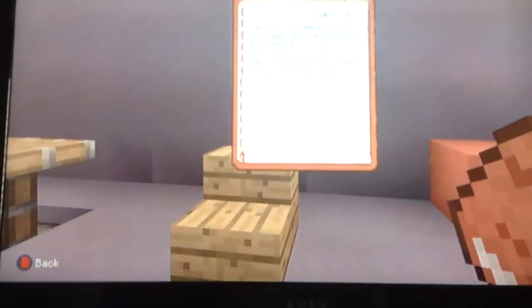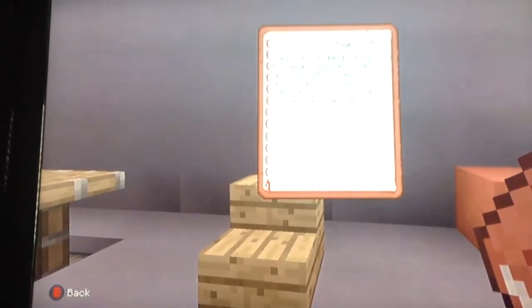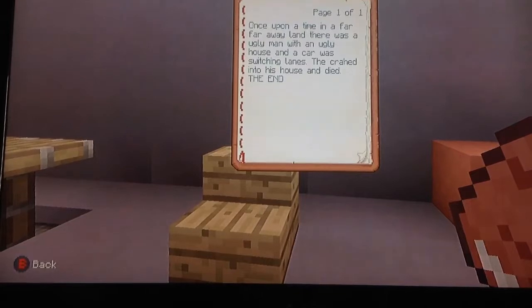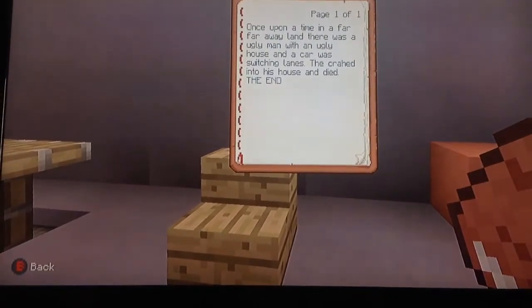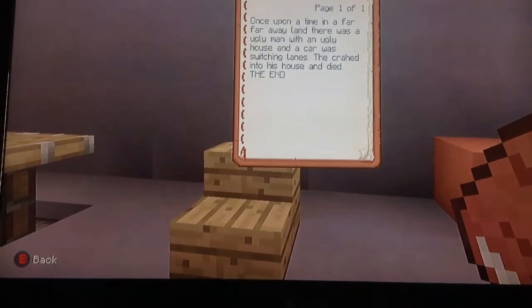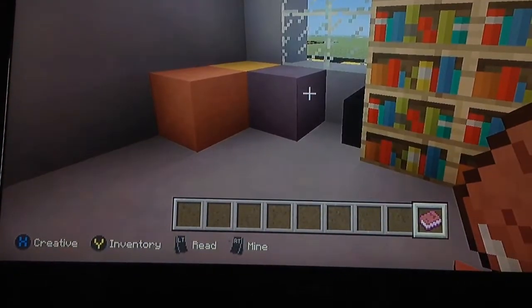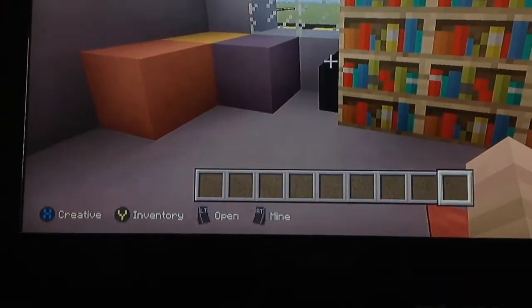I think I'm going to leave this. Once upon a time in a far away, far, far away land, there was an ugly man with an ugly house. And the car was searching the lanes and it crashed in the house and they died. The end. Yeah, I think I'm going to get rid of that because that's not really preschool. But we'll have more things later.